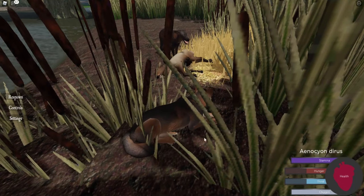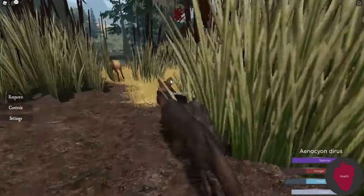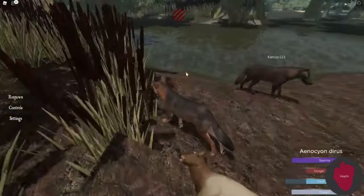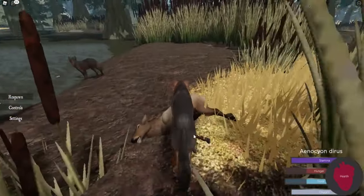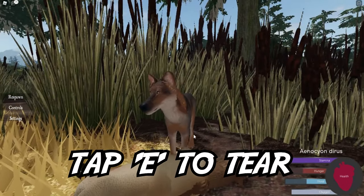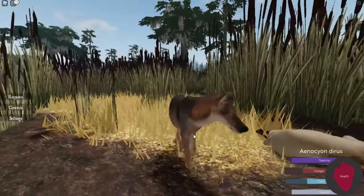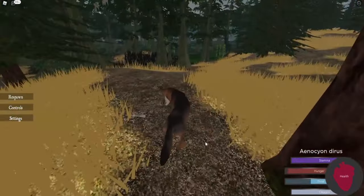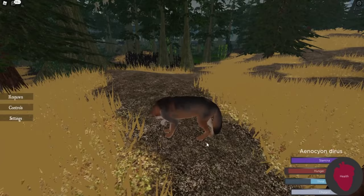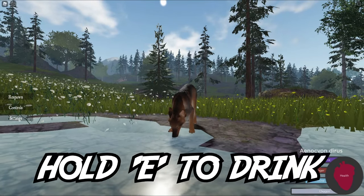Dire wolves are carnivores, which means they can only eat meat. Meat in this game is acquired by the corpses players drop when they die. When you're hovering over a corpse, hold the E key. If you'd like to rip off a meat chunk or a limb, tap E. To drop the meat chunk or the limb, tap E again. Once limbs are eaten, they will drop bones, which you can also pick up. Drinking water is very easy — just hold the E key over a body of water.